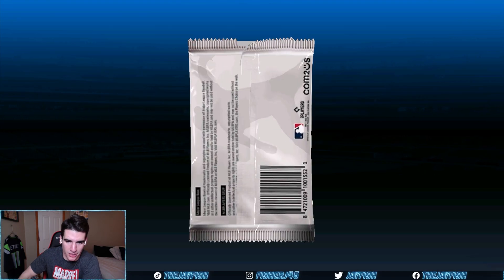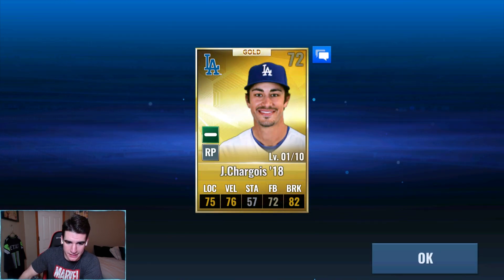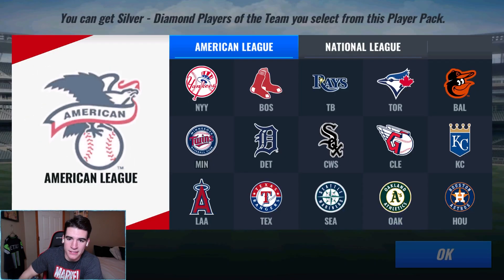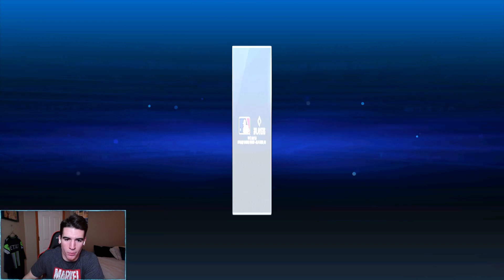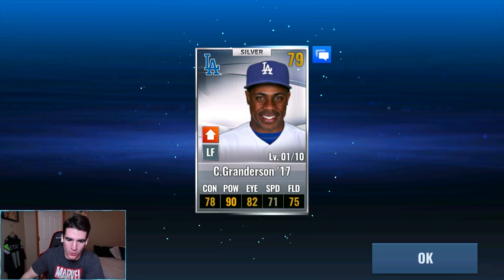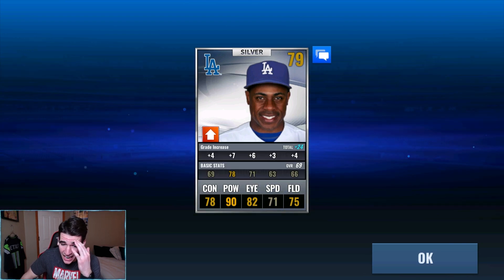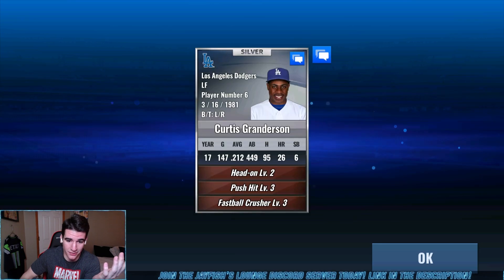Why do we keep getting Seager like eight times in a row? Triple chocolate, even though it's a silver skill. Gold right there - come on please. Another relief pitcher I feel like I get a ton. One more silver after this - Rios, no use. Last one - no blue, no purple. Now that we pulled a prime from that Granderson, this is actually a good card. I didn't realize how good his power and overall card was for Granderson on the Dodgers - that's a pretty solid card.